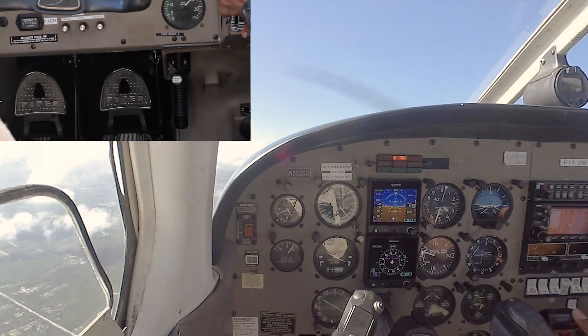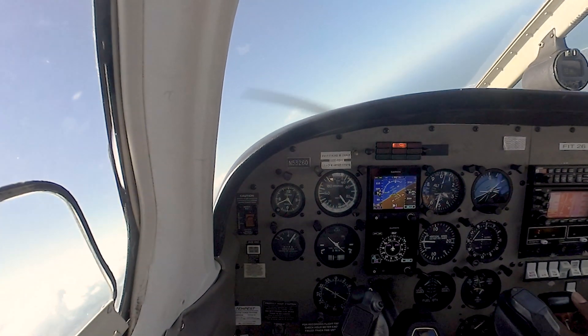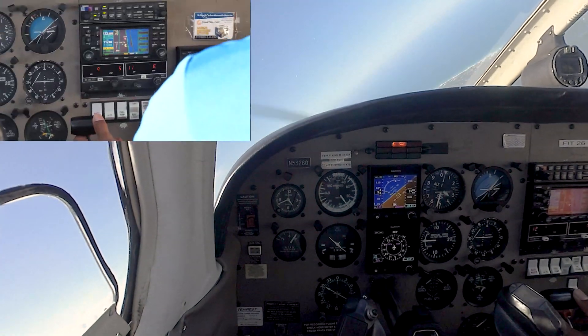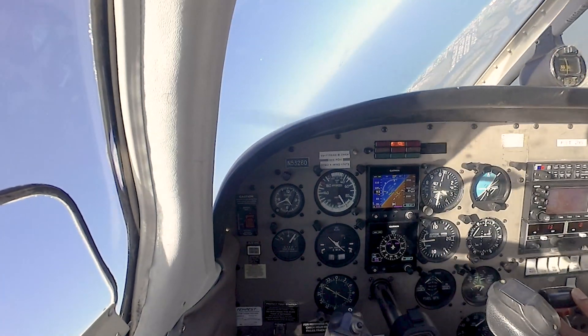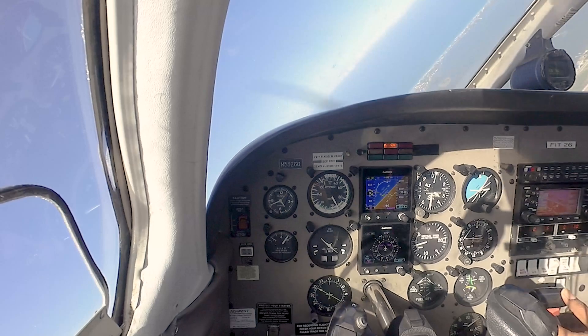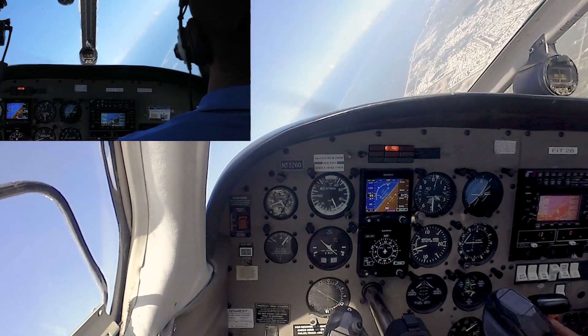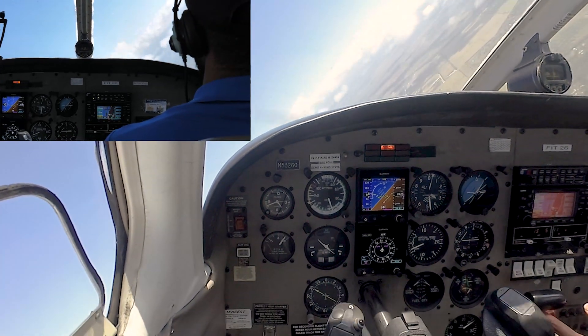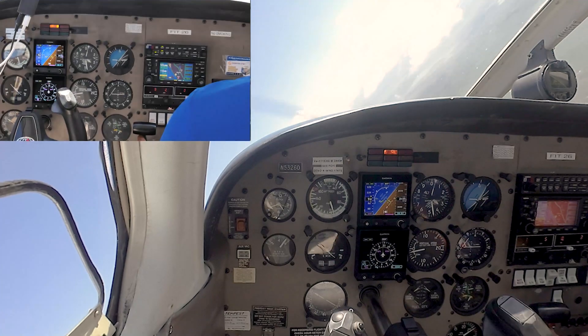Smoothly roll to the right — clear to the right. That should be about the bank angle we want. Top left to bottom right in the case of a right steep turn on the horizon. As it comes through that point in the windshield, we've got about 95 knots, slightly descending.